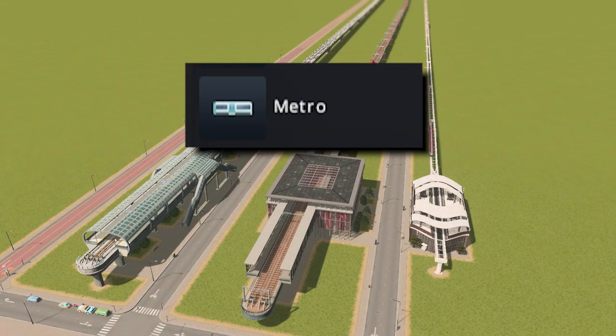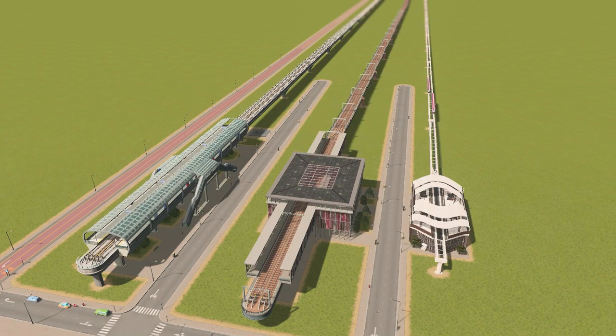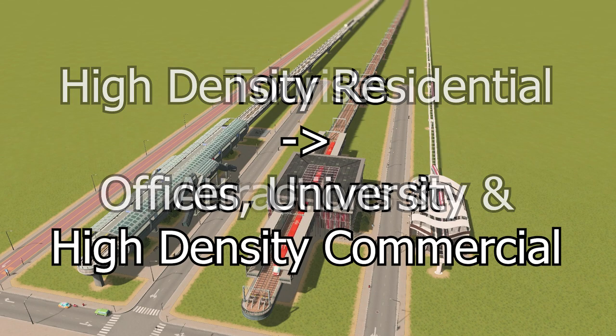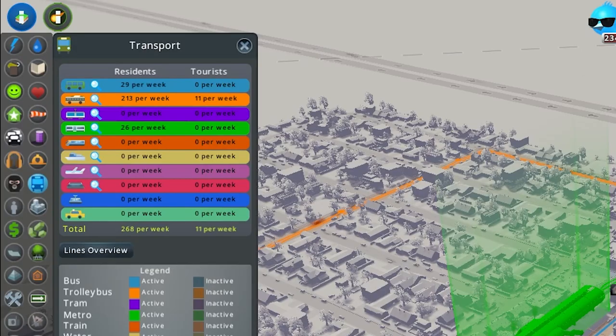Metros are the first ones to gate-crash the party, followed by the dynamic duo: trains and monorails. When planning these speedsters, I tend to think about who is going where. Low-density residential areas are all about that industry life. High-density residential folks prefer universities and offices like moths to a flame. And tourists, well, they're here for the attractions. However, as they say, the devil is in the details. Much like arterial roads, the more stops your line has, the more it resembles a tourist taking pictures rather than a racer in a marathon.